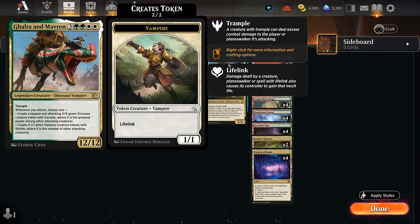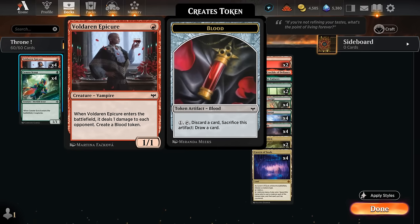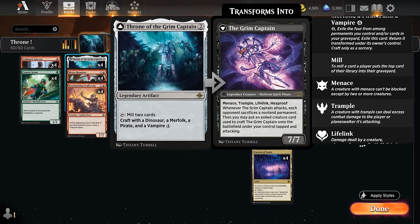Galta and Mavren was one of the main reasons why I wanted to try this Naya approach as opposed to maybe a Grixis color combination, where blue gives us access to lots of pirates and black has access to a lot of vampires. Instead, here we still have some vampires with Galta and Mavren. Red also gives us access to Voldaren Epicure, which is perfect as a cheap creature that can help us discard and draw with a blood token — another way of discarding expensive creatures like Galta and Mavren so we can later craft with our throne while still digging towards more combo pieces.